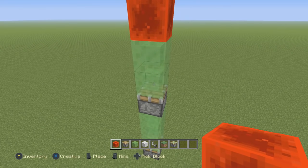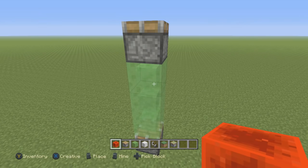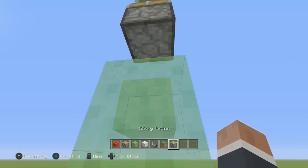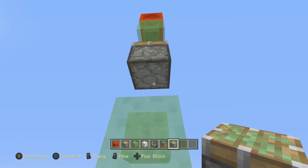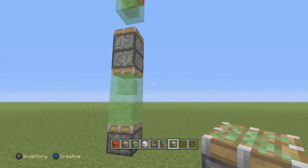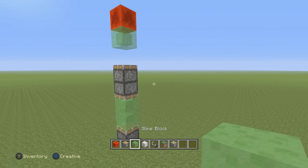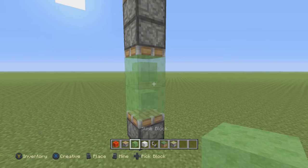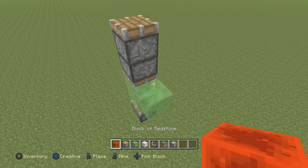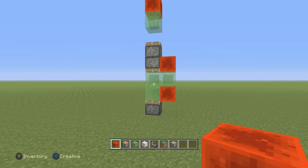On top of those two slime blocks, place a block of redstone. Then come to the block underneath it and destroy that. Then come to the one underneath here and destroy that too. Right underneath here, get yourself a sticky piston and place it just like that. Once you've done that, this is what you should have.